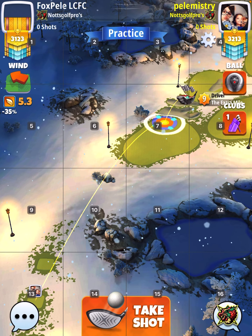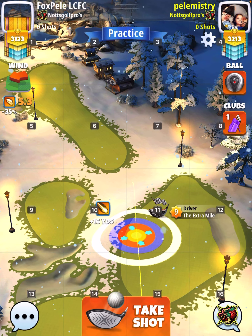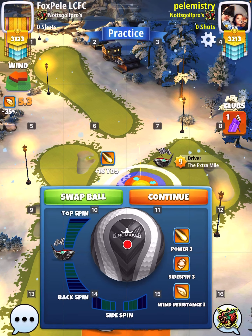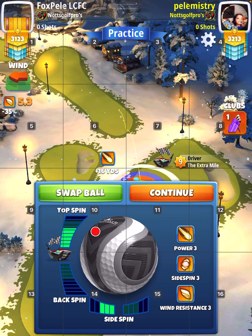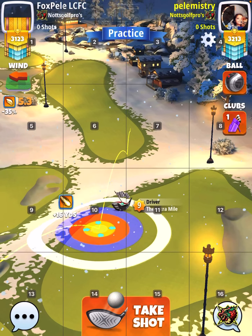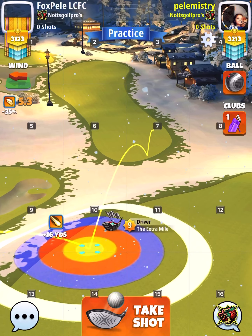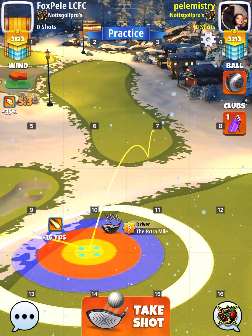So if you're using a power 3 ball, yellow at rough at max, five and a half top, three left. Adjust 20% max and then max left curve when you're taking a shot.